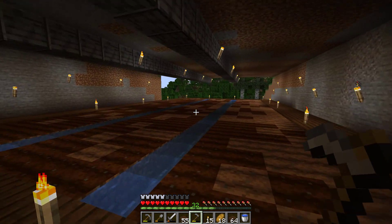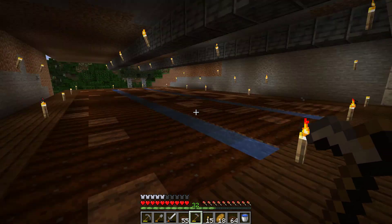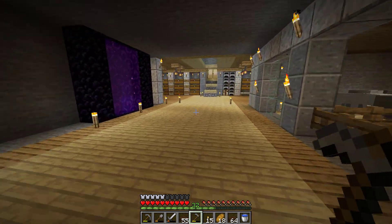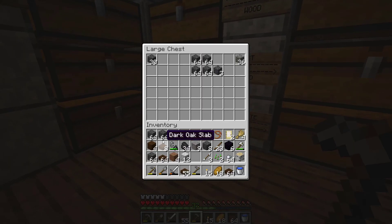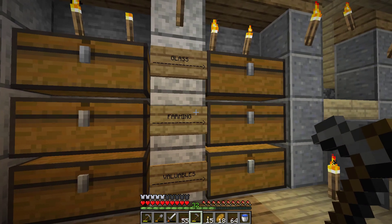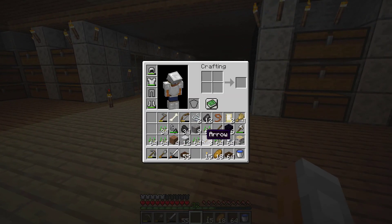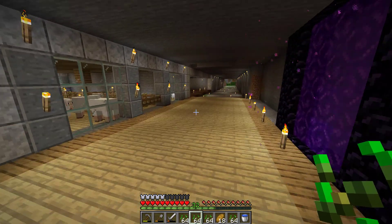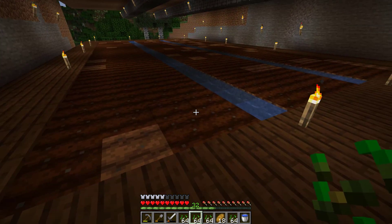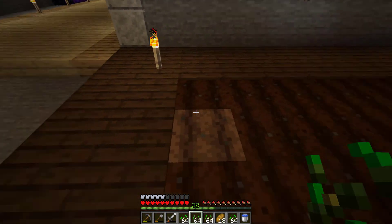Beautiful guys, this looks awesome. Maybe I'll use birch wood for the siding to brighten up this farm with all the dark colors. So far I'm really liking this. Let's put the deep slate back and the dark oak away. I need some seeds for farming — I'll load up with seeds here. I should have put some sand down — I'll do that off camera too because I want to have reed going in the center. It's going to look really nice when it's all said and done.